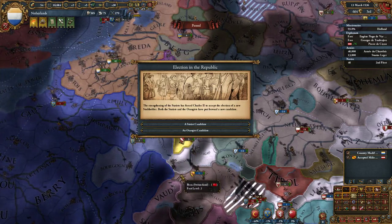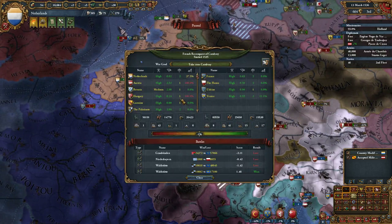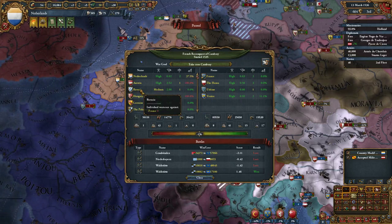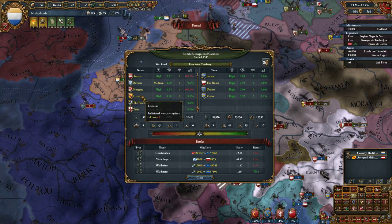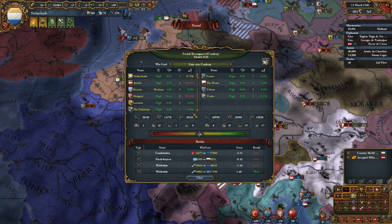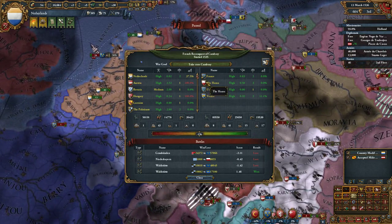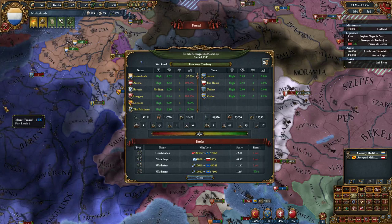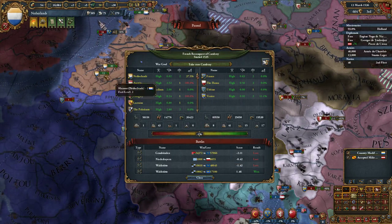Now we are at war with France. They have three allies: Hansa, Urbino, and Venice. We are allied with Austria, who have Hungary in a personal union. Bavaria is in a personal union under us. We have the vassals the Palatinate and Trier, and Lorraine is part of the coalition against France. We are a bit undermanned, but my thinking is that we could try to quickly get the Hansa out of the war, make them lose 20,000 troops, and then hopefully get Venice out as well, so we'll only have to deal with France. This might backfire and we'll perhaps lose a few provinces, but we'll see what happens.